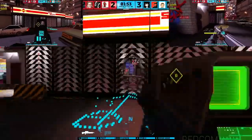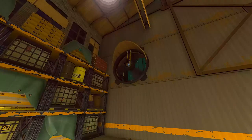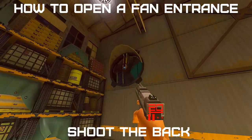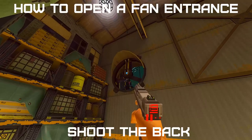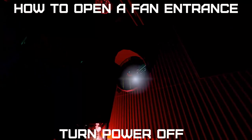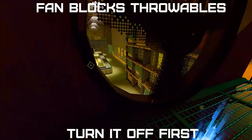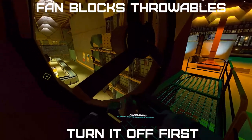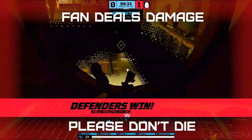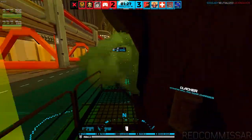The last way of entering the building I want to talk about is the fan, only available on the factory tileset. It's a huge active rotating fan — you can see and shoot through it, but you can't walk through or throw grenades through it. The fan can be blown open with a door charge, giving you an entry. It will also stop if you shoot it from the inside after entering through somewhere else, at which point you can walk or throw grenades through it. Or you can turn it off by cutting the power, which I'll talk about in a moment.